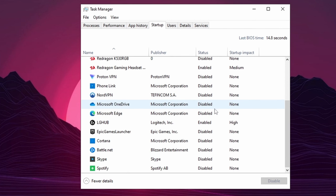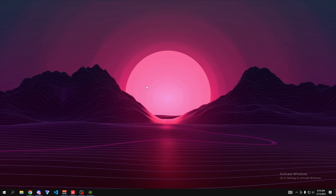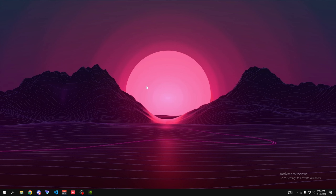Open Task Manager, go to the Startup tab, and disable everything you don't need when your computer starts. These programs launch automatically and consume memory. Make sure you do NOT disable Vanguard or any Valorant-related entries, as those are anti-cheat software required to play Valorant.